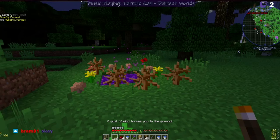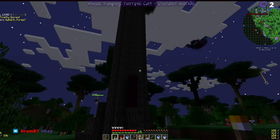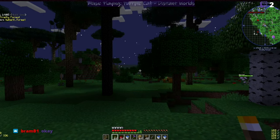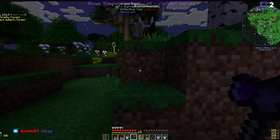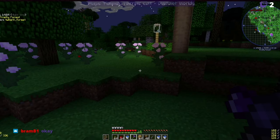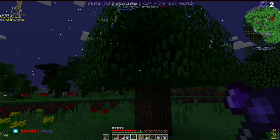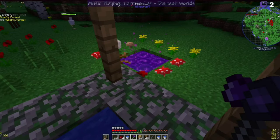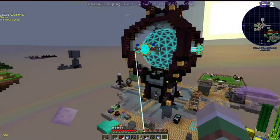This is the Twilight Forest dimension - we cannot fly here, which is a shame. But look how cute - we got little birds flying in the air, some berries and bushes and new flowers. Yeah it's really cool - we got a wild deer, more birds. I really like them. This dimension is really big, and we also have a dark forest in here where all the evil creatures live, which is kind of scary. But yeah, that was the Twilight dimension.